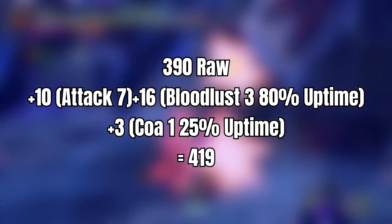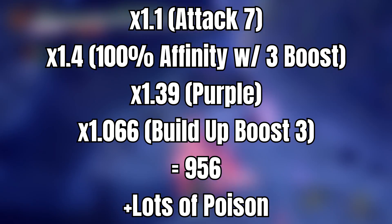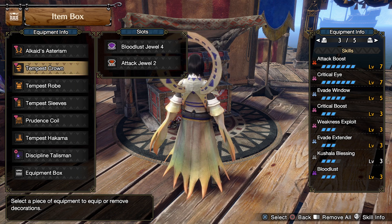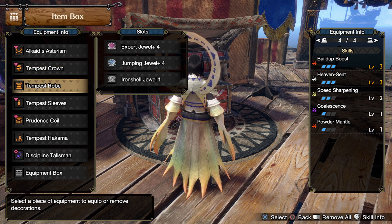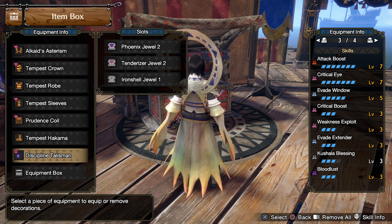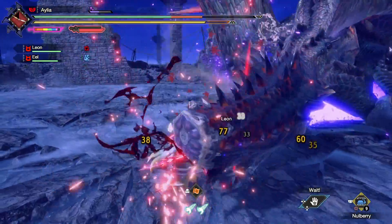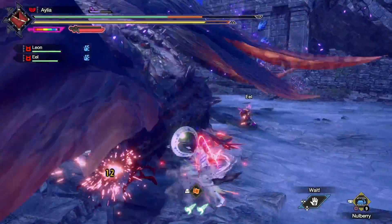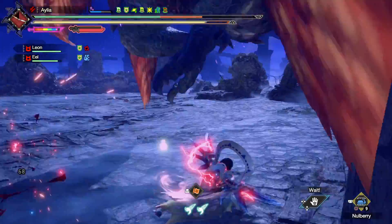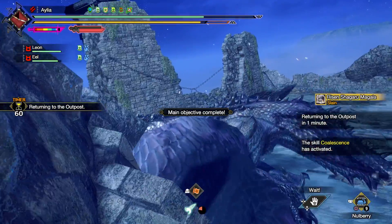For the quick maths: 390 raw on the weapon, add in the attack and Bloodlust and Coalescence uptime, we get to around 419. Multiply that through Attack Boost 7, the affinity, Crit Boost, purple sharpness, and Build-Up Boost — we get to just under 1000. And of course all the poison the monster will essentially be permanently suffering. That works out really well. Please try this because it is awesomely enjoyable — constant zipping, maximum speed, you can't touch me, free hits for the simple act of dodging. I'm so glad this is finally possible in the final major title update of Sunbreak.